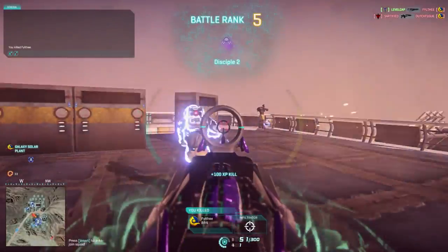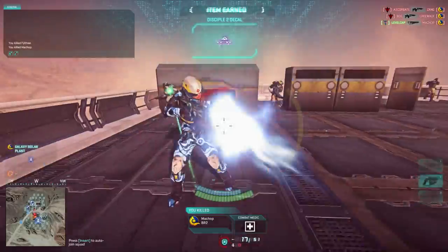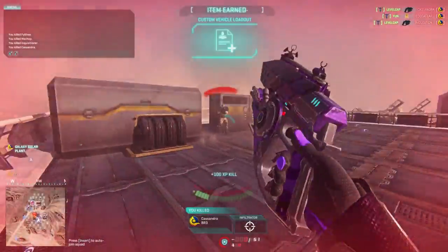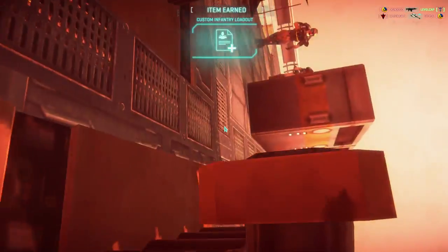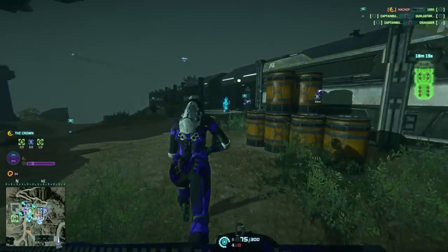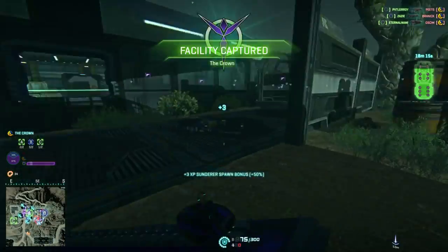What does the Heavy Assault bring to the table that makes it different than other classes? First of all, it has a shield ability, and I'm not just talking about the little blue bars of shield that every class has and recharges. It has an additional player-activated third shield. This shield can be one of three: the Nanite Mesh Generator, the Adrenaline Shield, or the Resistance Shield.